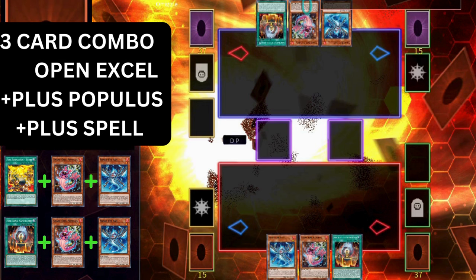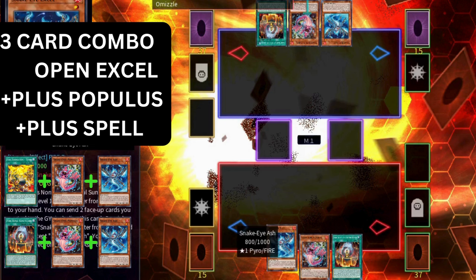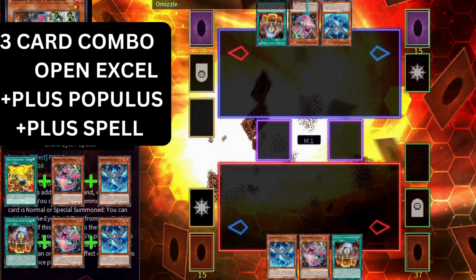Now we're going to examine an interesting hand. In this hand you open Excel and Populous, which you usually don't want to do — you could technically consider this a bad hand if this combo didn't exist. Pay attention and replay this if you have to; there's a very specific way you have to play this position. In order to end on a good end board, you have to have another face-up card in addition to the Excel and the Populous — it could be a Tenyi, a Sanctuary, or a Fire King Island.